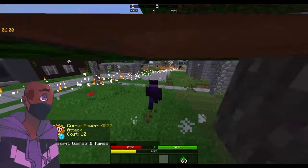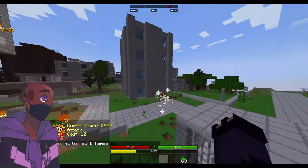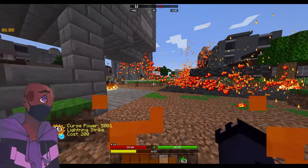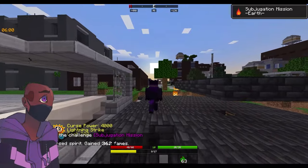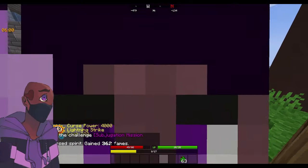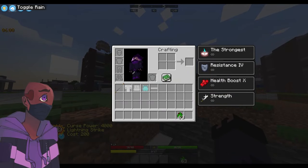Let me show this off in an actual fight for showcase purposes. I'll launch a lightning strike just like that — so that's how effective it can be in a fight. I really like it because it adds way more depth to Kashimo's fighting style.